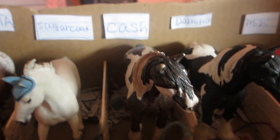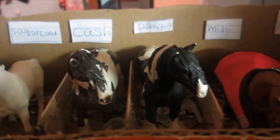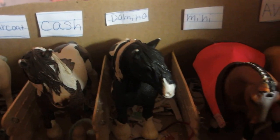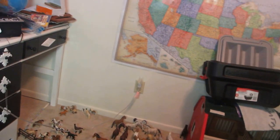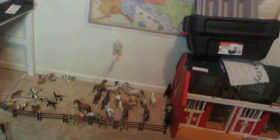Then we have Cash. Oh, that's my cat Domino. Mini and Kiera brushing Ava. Then in here we have Arlo — you can't really see him, he has a blanket on. Then we have Fire, whose real name is Fire Wildfire.